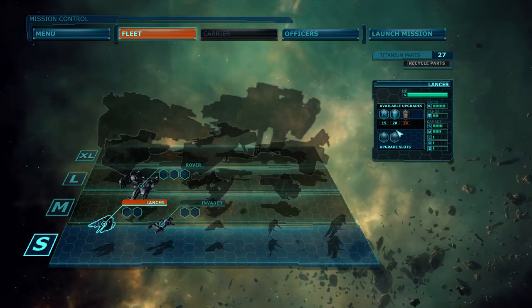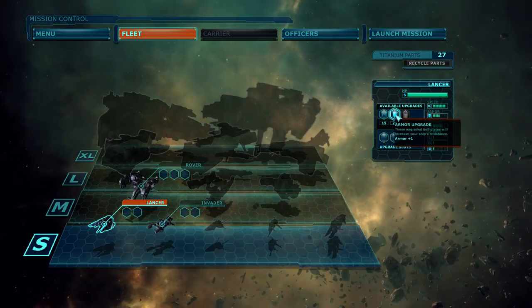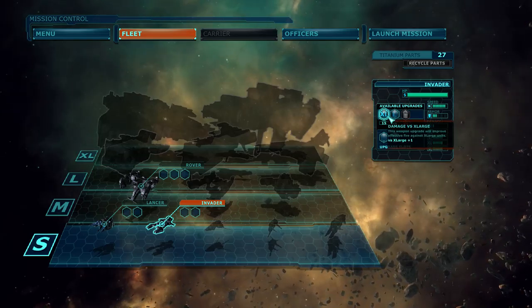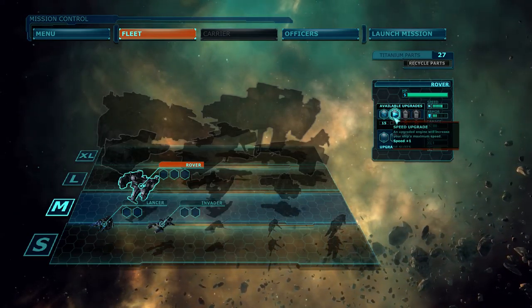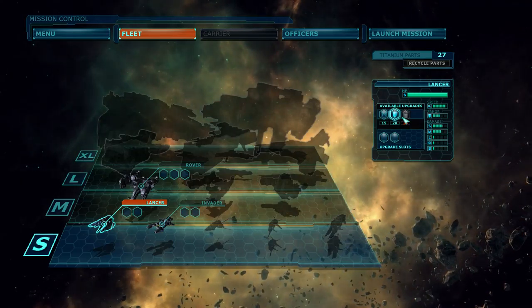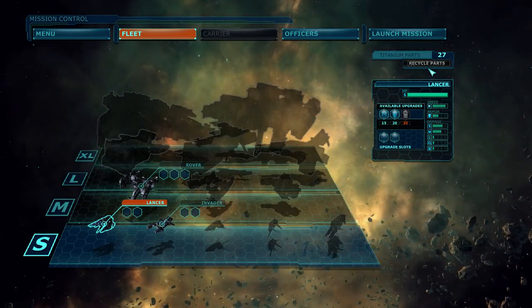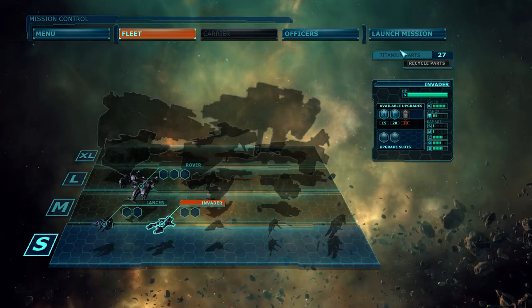We do have some titanium parts that we can use to increase damage versus medium units or increase armor for our Lancer. For our Invader we can increase damage versus extra large or large ships. The Rover can essentially just get a speed buff and an extra point in damage versus small targets. I'm going to save up for a rainy day — we might get something even better for my Lancer, Invader, or maybe even a completely new ship.